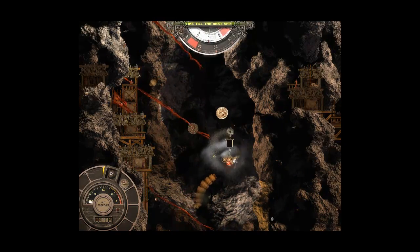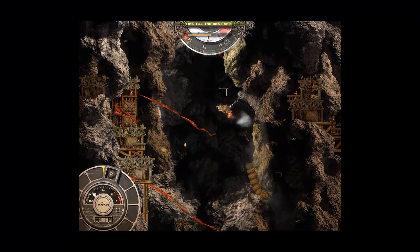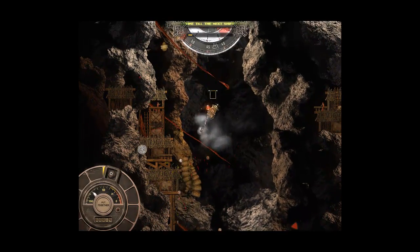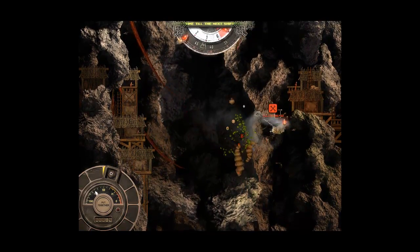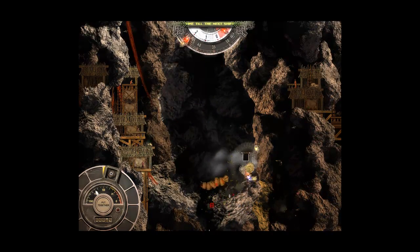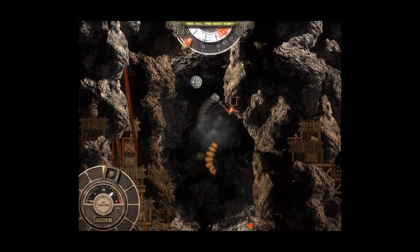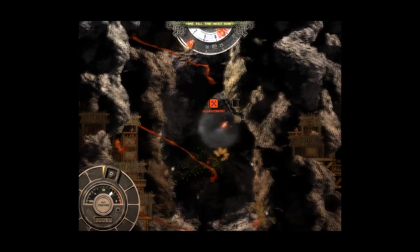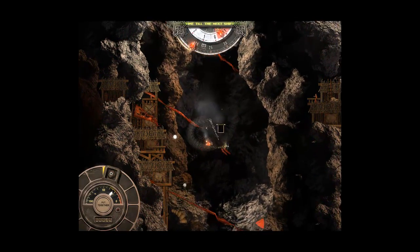I'm still not 100% sure what everything does — the health and such. You got like your little crude help on the side. You've got a little timer right at the top and that tells you how long you have to last. The blue numbers are like the health that comes off you, and the red is your giant worm things — your enemies. Like I was saying before, you really need a huge sort of space on your desk to clear for your mouse, because you have to do big circles.